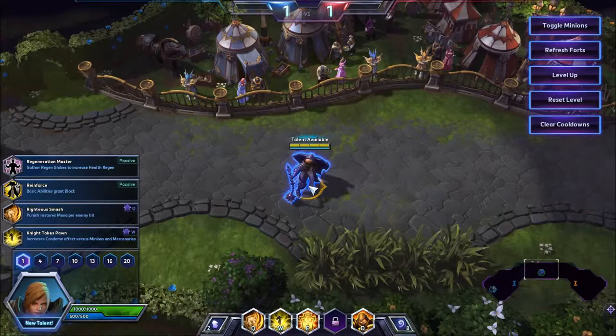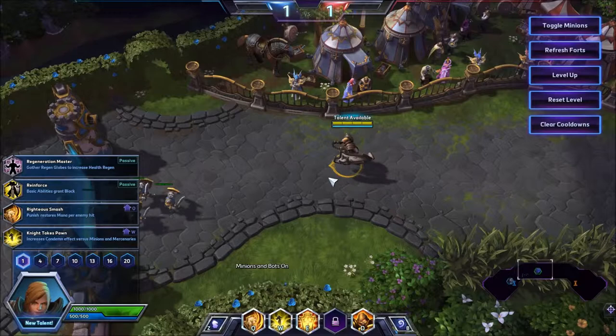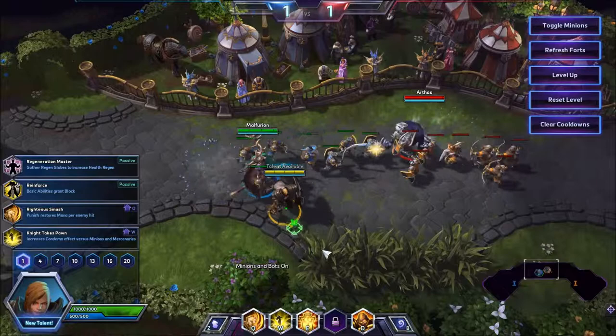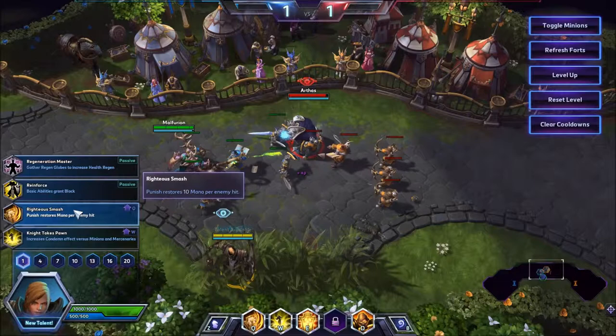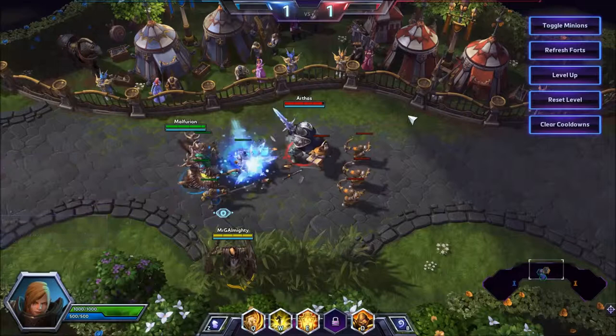We're going to go over the most common build for Johanna — when to take these abilities, when not to, and the safer abilities to take. In my opinion, if you're learning Johanna and not amazingly good at her, the builds on Hotslogs and other websites, while very good, are kind of punishing if you do things slightly wrong. At level one, a good ability to take is Knight Takes Pawn. Right Just Smash is kind of off the table since you shouldn't run out of mana, and the other abilities don't really give you as much. Knight Takes Pawn allows you to stun mercenaries and minions, which gives you incredible wave clear.